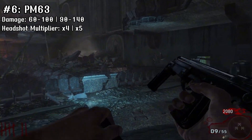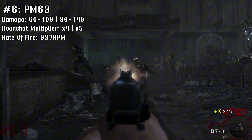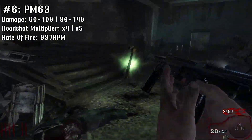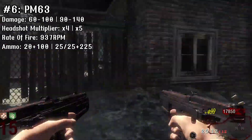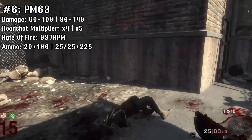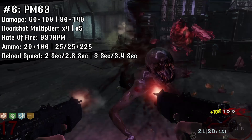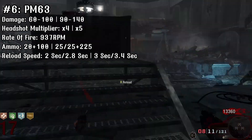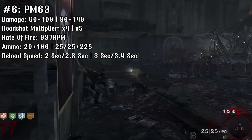That's about where the pros stop, because the fire rate is a crazy 937 rounds per minute, which would be good if the ammo existed to begin with. It has a max mag size of 20 and 100 in reserve, and when upgraded it gets a slight boost to 25 per gun and 225 in reserve — which sounds decent if the ammo didn't disappear in 2 seconds. The reload speed for the unupgraded version is solid at 2 seconds, or 2.8 when empty, but when upgraded the reload slows to 3 seconds, or 3.4 when empty.